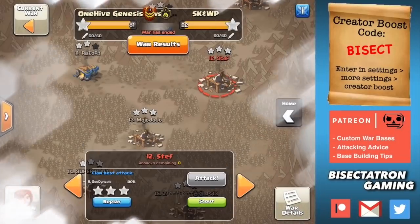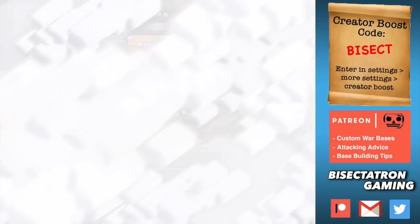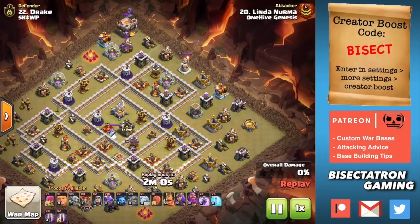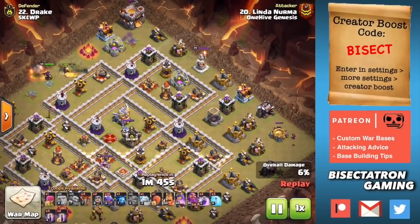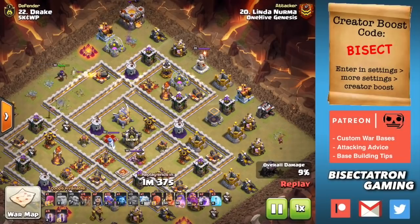Town Hall 11 as we wrap this thing up. I was a little bit torn over what to show because I easily could have shown Queen Charge Lalo. I didn't want to repeat the same strategy twice even though it's two different Town Hall levels. I have to stay true to what I think is strong — this is the go-to for me at Town Hall 11. Not everyone likes this strategy, but I'm a big Drag Bat fan at Town Hall 10 and Town Hall 11. Basically for the last several months I've been going to this all the time.